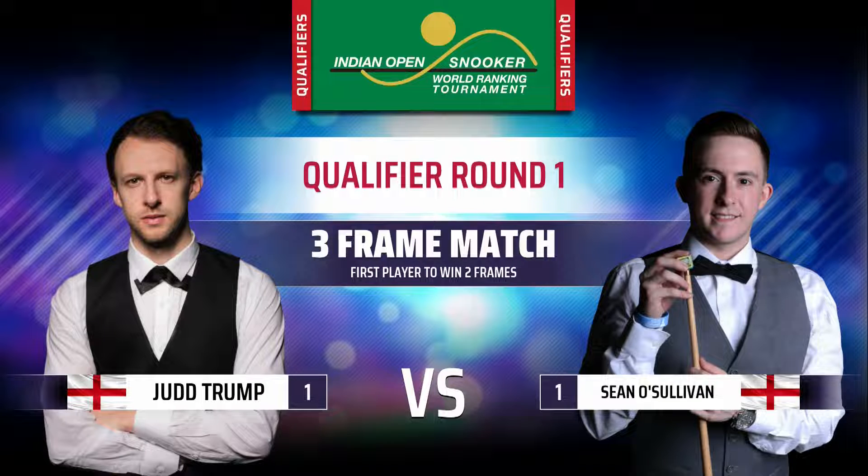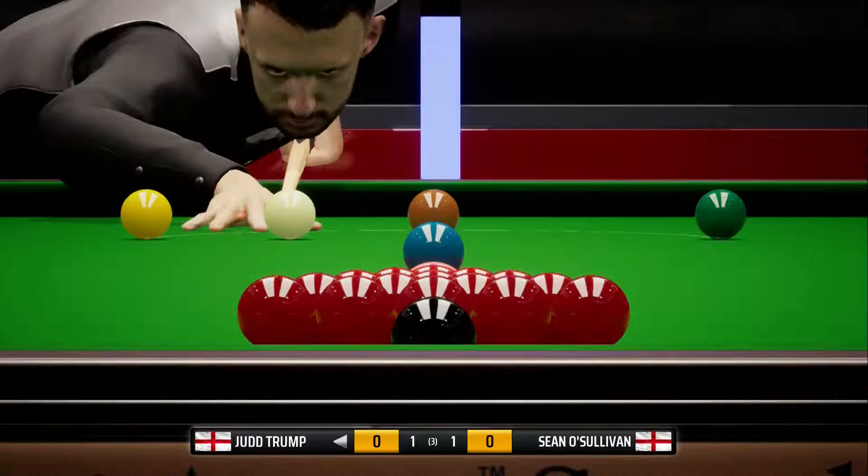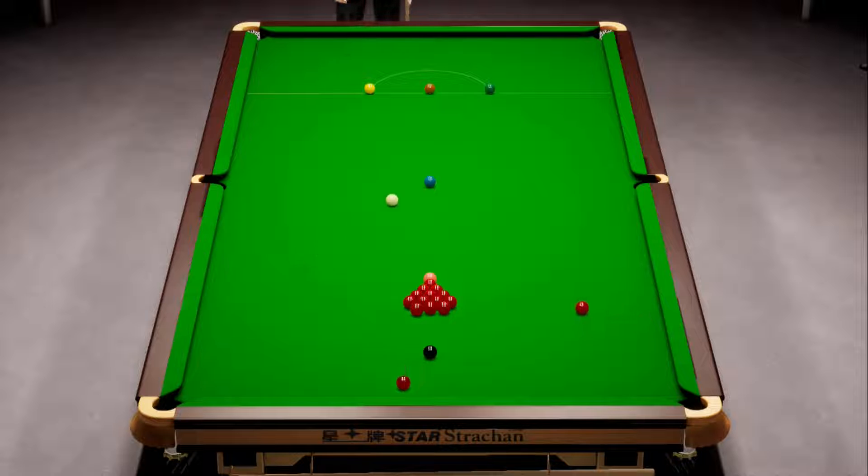Let's see if we can sneak our way through and cause our first shock of the series. If I remember rightly it's Judd Trump breaking off, so we're going to play the final frame in this double header today, and then next episode we'll go back to normal as we move on a few events down the line. So it is Judd Trump to break off - let's see if he leaves us anything to attack.